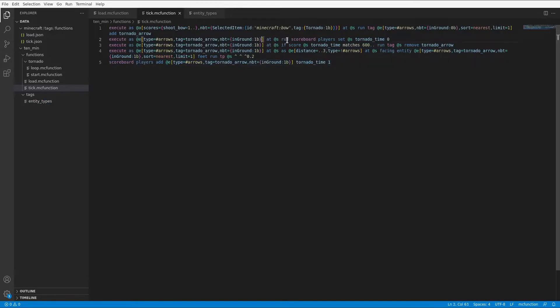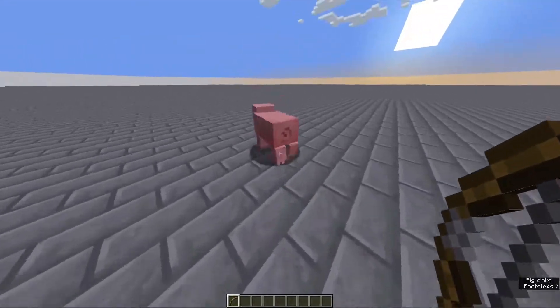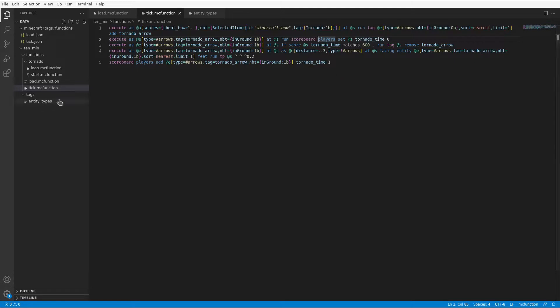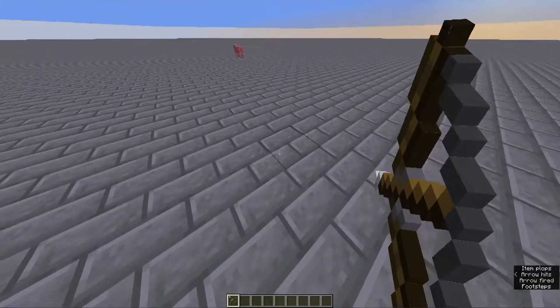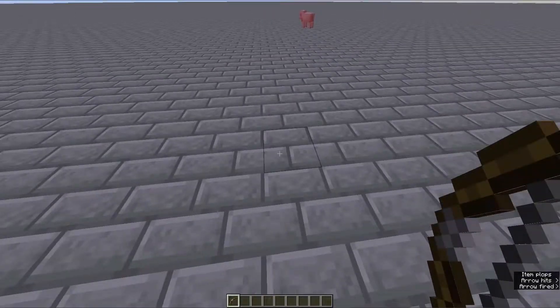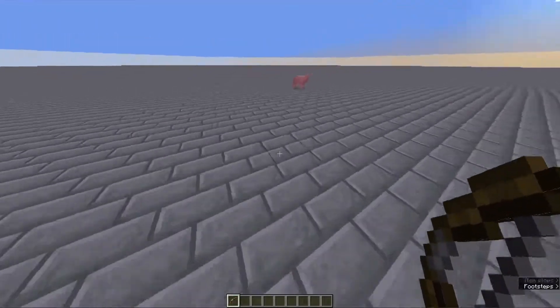I know why — it's because it resets at zero every time. Well, it's not bad for a ten-minute creation. I mean, I probably could have done better — if I'd fixed that mistake and maybe added the entity types, if we didn't spend too long on the name at the beginning going into MCStacker. But overall it's not too bad. And now I'm excited we get to create something proper with the one-hour datapack.